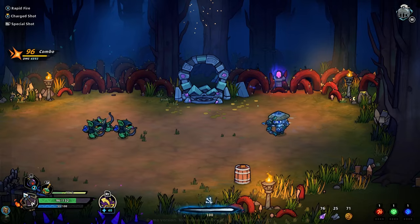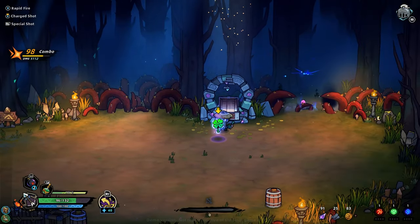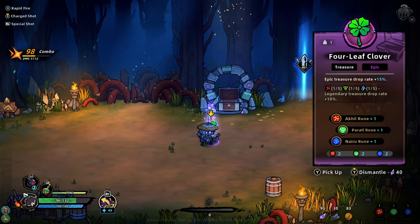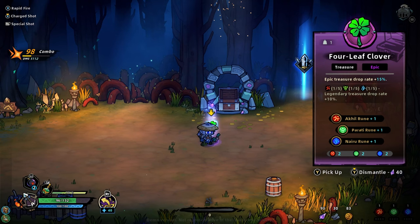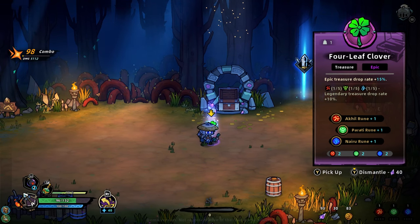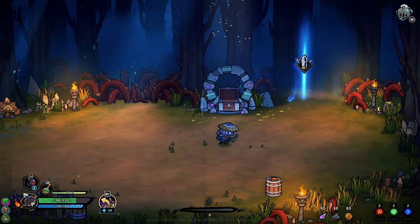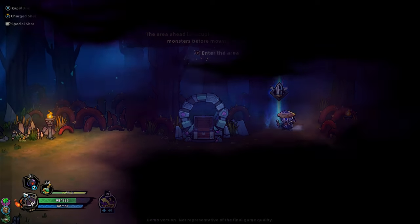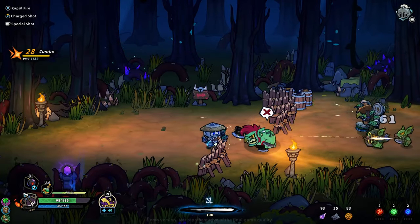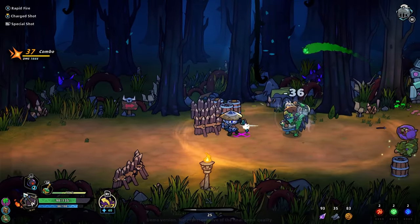This is going to make killing bosses easier, but it makes killing normal mobs harder. What's this? Four leaf clover — epic treasure drop rate plus 15%. But if we have five in all stats, we get the legendary — that's a really unique drop. This guy is just jamming out, I think he makes everyone attack faster.